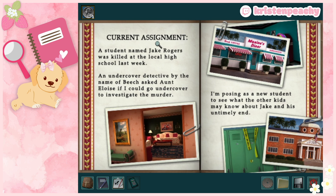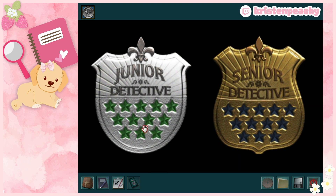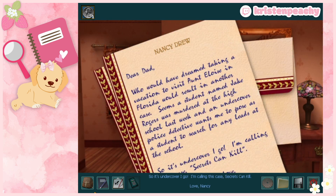Okay, case file: current assignment — a student named Jake Rogers was killed at the local high school last week. An undercover detective named Beach asked Aunt Eloise if I could go undercover to investigate the murder. I'm posing as a new student to see what the other kids may know about Jake and his untimely end. I'll select Junior Detective since I've never played Senior. Nancy's narration sets the scene: she's calling this case 'Secrets Can Kill.' Let's go!